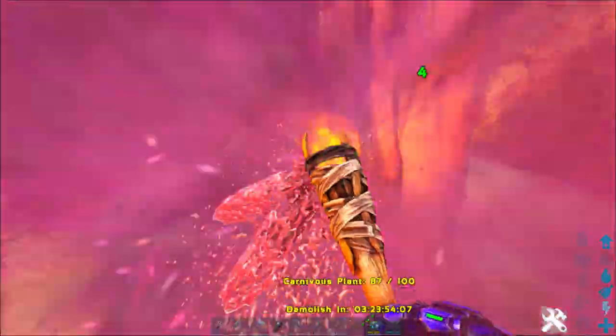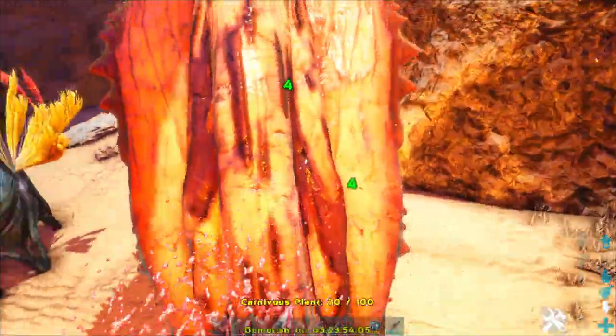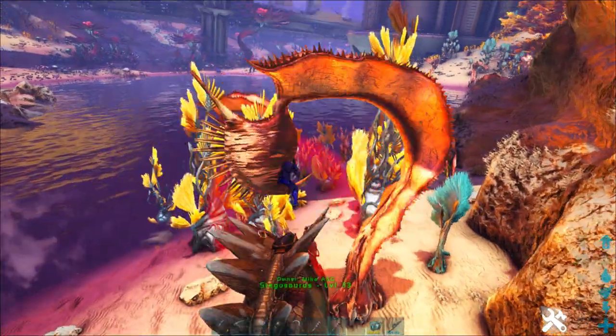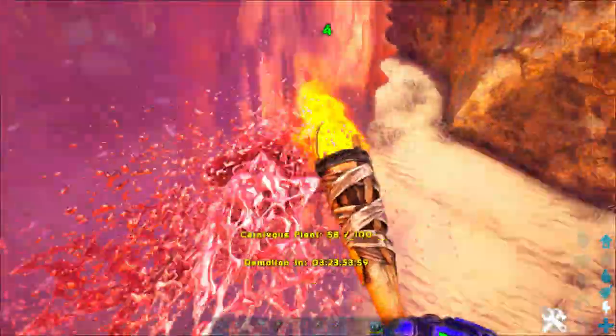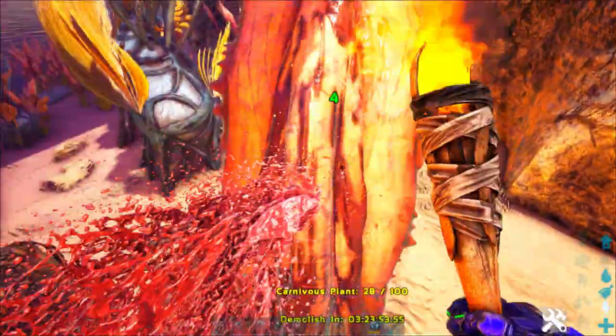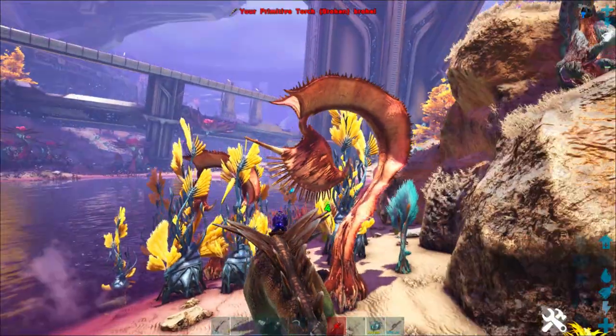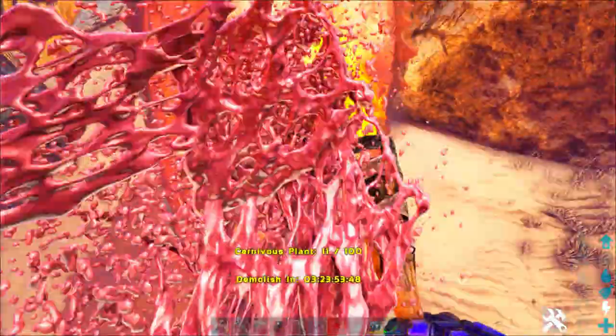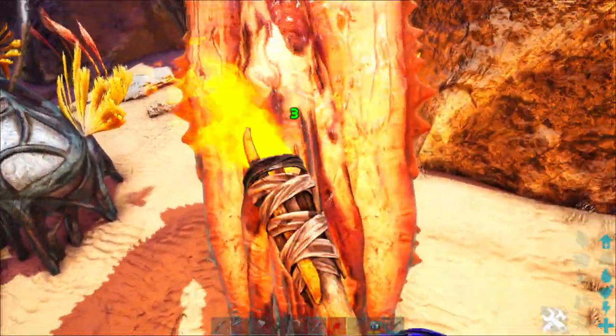If immediately after it tries to grab you, you jump off and just start whacking it with a torch for about 8 seconds, and then jump right back on before it's going to grab you again, you can keep repeating this process until it's totally dead. This was actually one of the most effective ways to kill a Carniflora that I found, as long as you're making sure you get back on that Stego before it's going to grab you again.